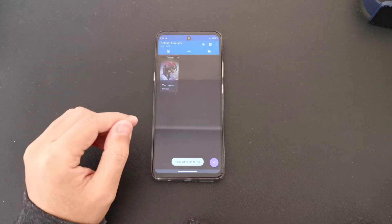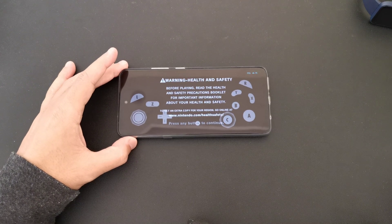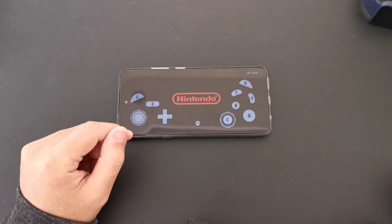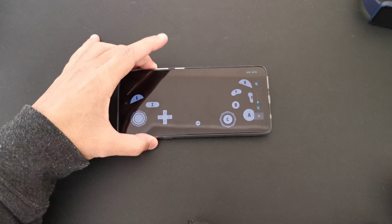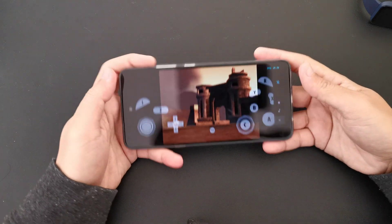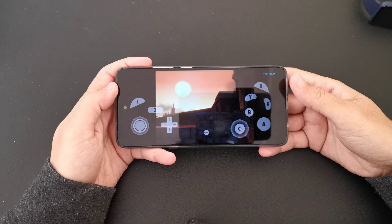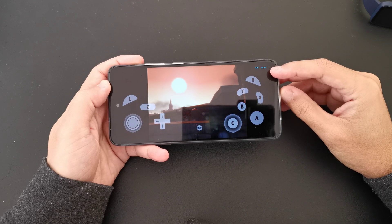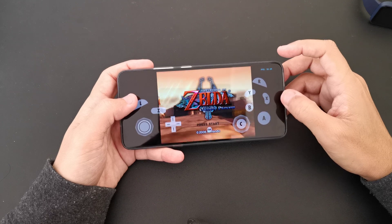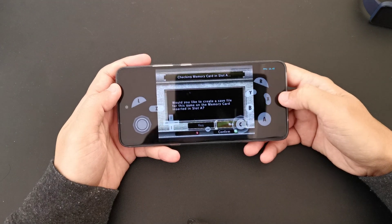I'll show the FPS, and if we go to Enhancement, the internal resolution is on 1x — I'm going to put it on 720p 2x. Save, and that starts the Zelda game. Let's hope this works fine; it's my first time testing this emulation on this chipset. Let's press a button and wait... okay, there is an issue — you can see the FPS has dropped heavily.